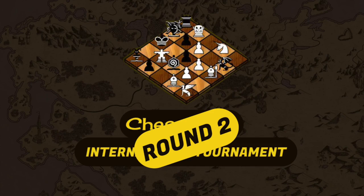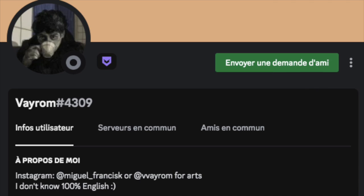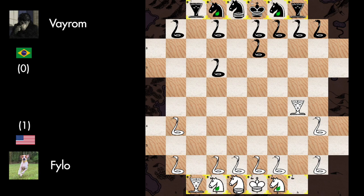The second match of this round opposed the American Chesscraft moderator Philo against Vyrom from Brazil. This is game 2 and Philo won the first one. This second game is surely one of the most aggressive games played in this round. Snake to I4, Snake E to D7, Snake to B4, Snake E to F8, and Basilisk comes out very early.